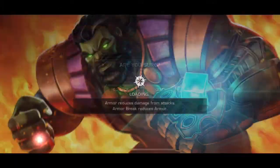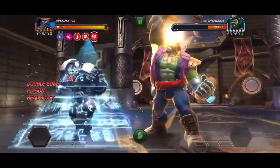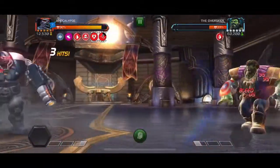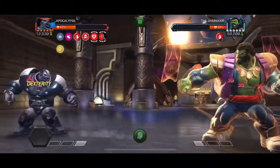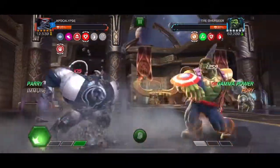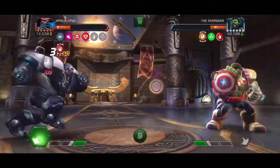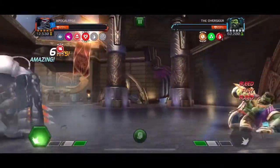Apocalypse is also a decent option for this fight because he goes disorient immune after about eight seconds of being inflicted with one, so you won't have to deal with that anymore. Apocalypse is also just a solid champion overall. After ramping up, we are immune to disorient and immune to the bleed from suicides, and we're going into attack. Once he throws a special attack we'll see the auto block parry come into play.